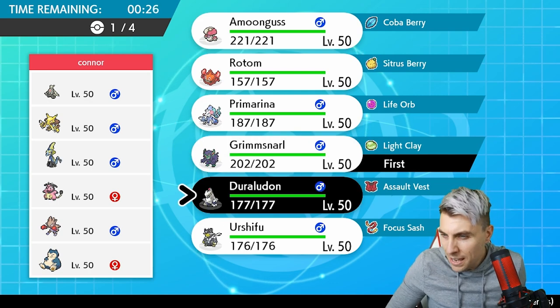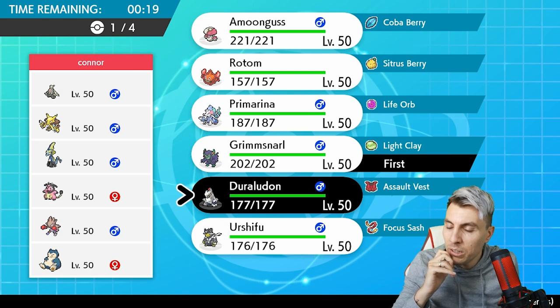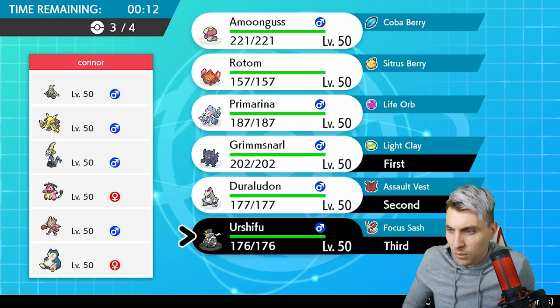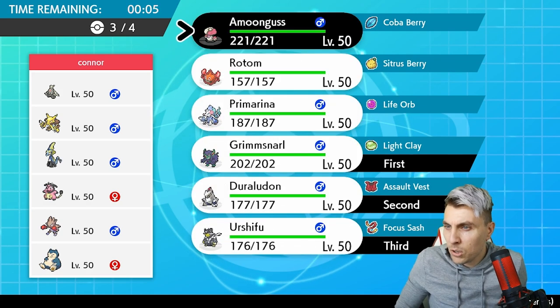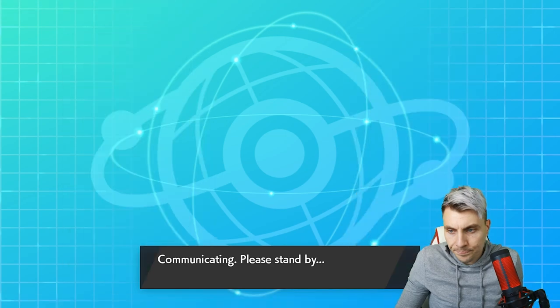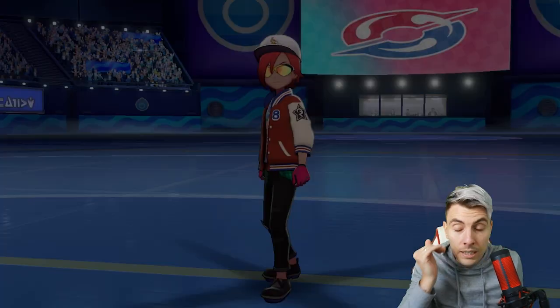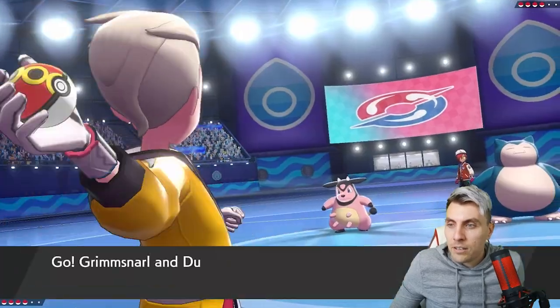Duraludon looks good here — what really threatens it is maybe Hitmonchan, and we're not the strongest on the special side, but with screens and Assault Vest we're doing all right. I think we bring Urshifu to help against Snorlax, and Amoonguss isn't bad either. If they do set Trick Room up we've got a way to disrupt it. Primarina would also make sense, but we'll go with Amoonguss since Trick Room looks more prevalent on their side.